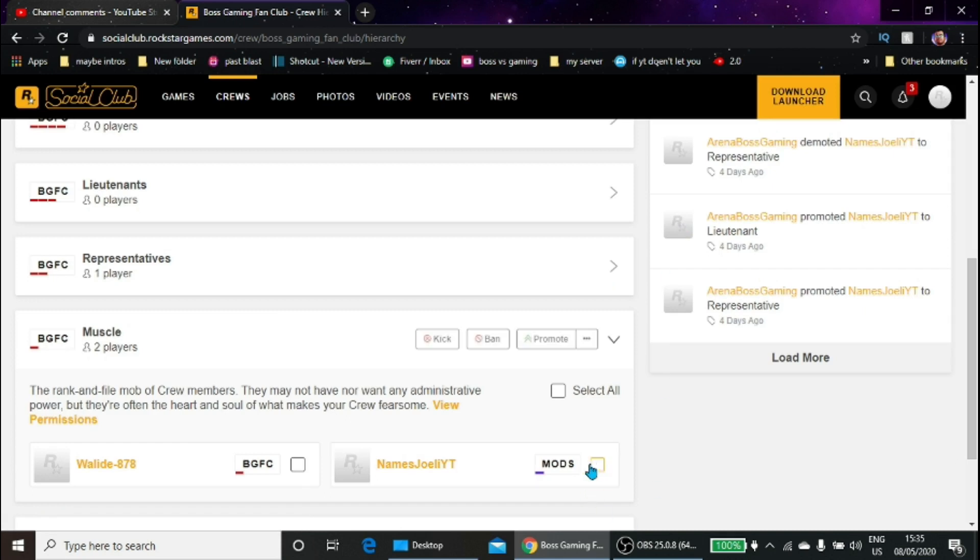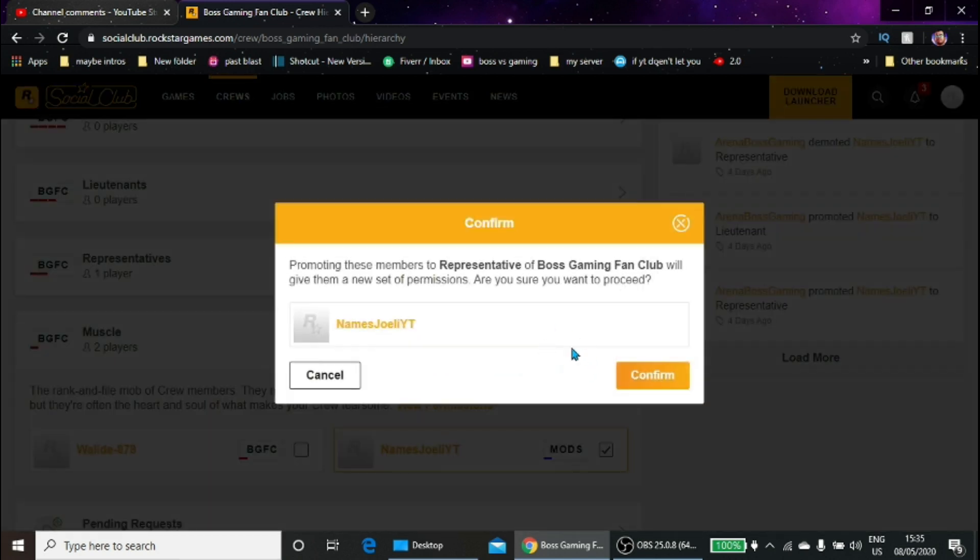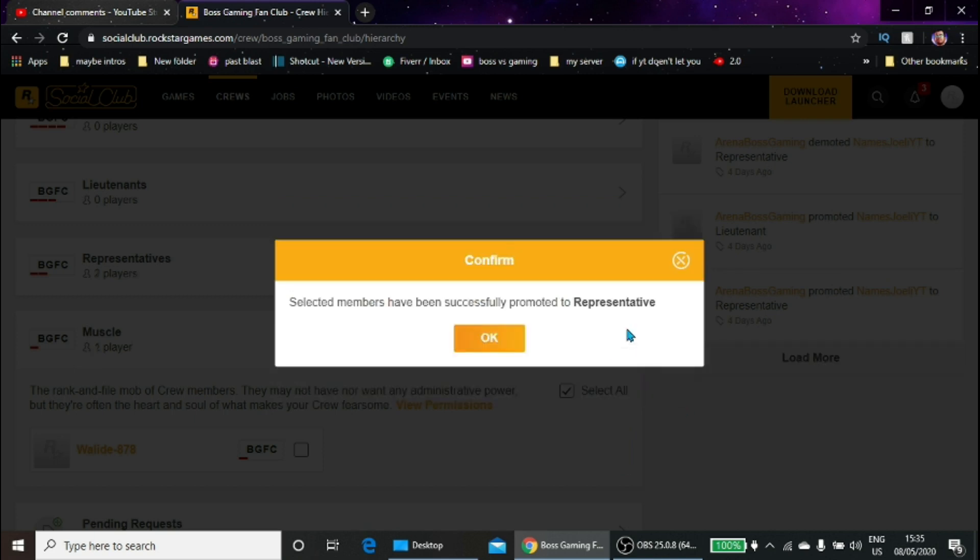Or you can click on their square and then click on 'Promote.' What promote does is gives them more permissions in the crew. I'm going to promote this guy just for the sake of it.